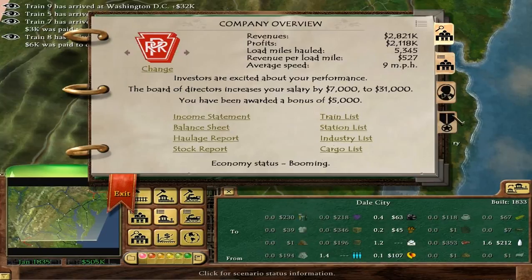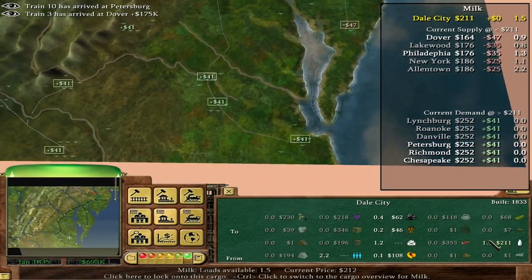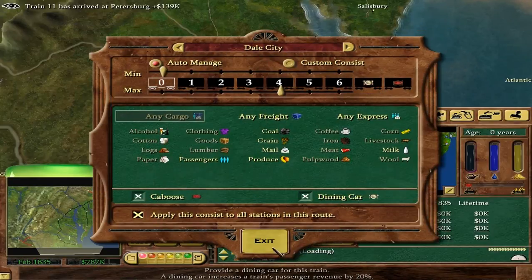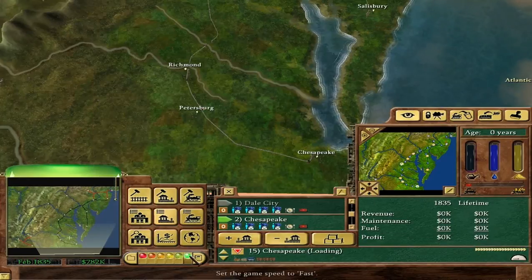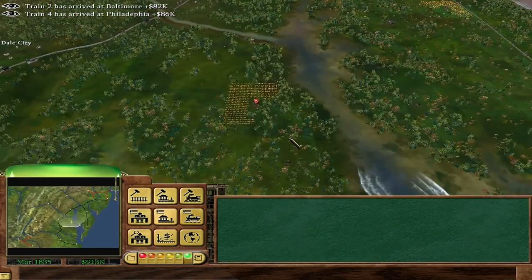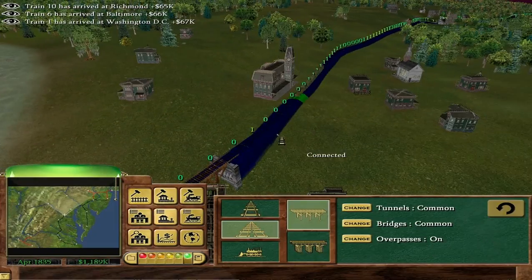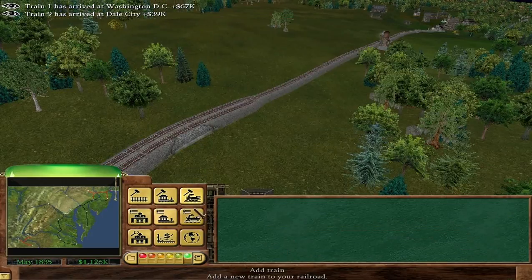They're excited because we made over $2 million that year. This is a nice and easy scenario. Let's just set up some more trains - Dale City to Chesapeake, starting Chesapeake. We can get the Norris in 1837, but for now we're still stuck with the Planet. Not that I have any problems with that - I like the Planet.